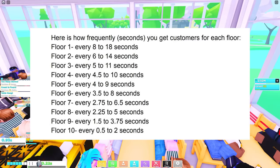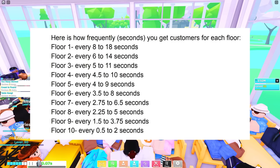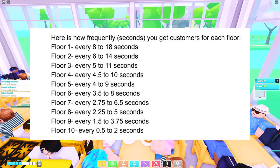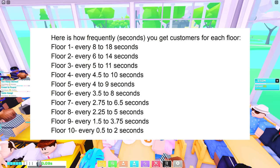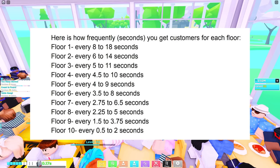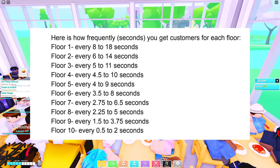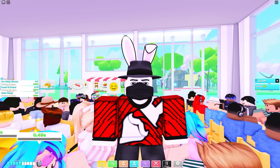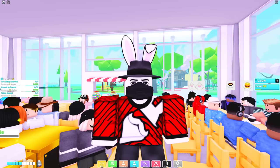On the screen right now I'm going to show you guys a quick chart on how exactly floors work. When you first start the game, customers will spawn in front of the door from 8 to 18 seconds — that is how long they take to spawn in. Once you've purchased floor number 2, that is reduced to 14 to 16 seconds, and every time you purchase a floor it becomes faster and faster, ideally until you get to floor number 10 where it reaches a 0.5 to 2 second spawn rate. That is exactly the reason why there is no purpose in upgrading from the intermediate until you have all 10 floors.